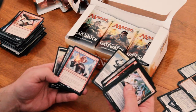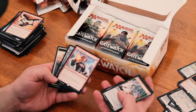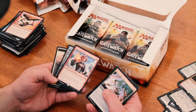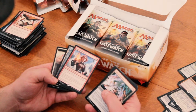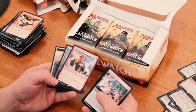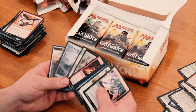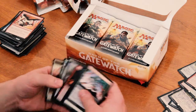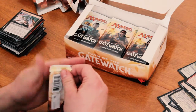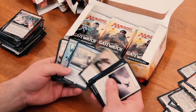So now we have the Oath of Chandra. 2 mana, a legendary enchantment. When Oath of Chandra enters the battlefield, it deals 3 damage to target creature an opponent controls. At the beginning of each end step, if a Planeswalker entered the battlefield under your control this turn, Oath of Chandra deals 2 damage to each opponent. I'm kind of excited for these Oath cards, because I want to build like a Planeswalker-only deck, and that seems like it would go well with that.